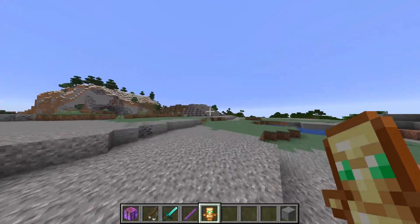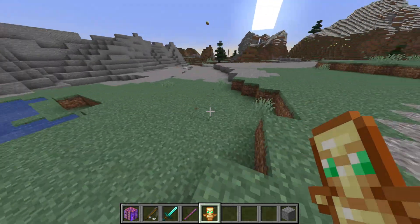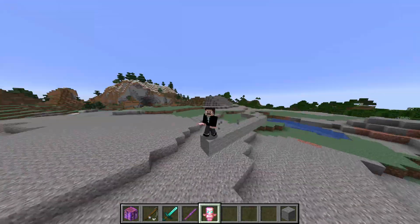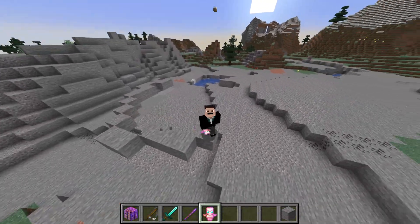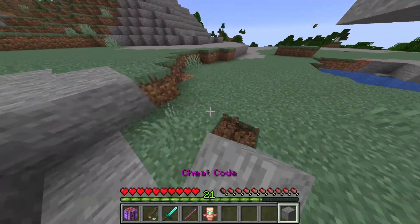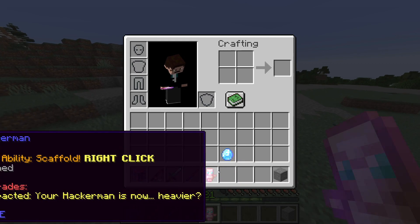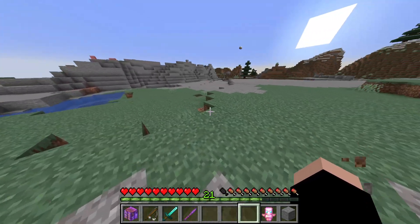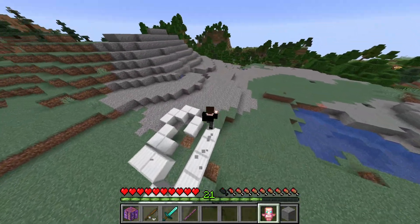Some Uber items have special properties — for example, the Hacker Man. This one demonstrates that you can have upgrades for Uber items. Right-clicking lets me scaffold, running on air by placing blocks underneath myself, and the blocks disappear shortly after. To demonstrate upgrades, I click on the Hacker Man with an enchanted stone, which adds the 'compacted' upgrade — now instead of placing stone underneath you it places iron blocks.